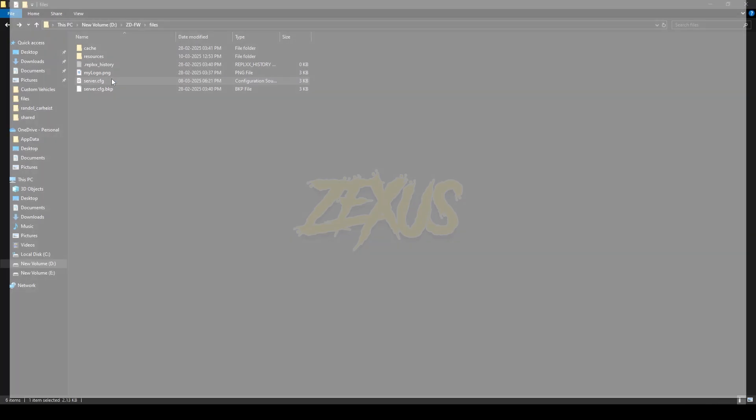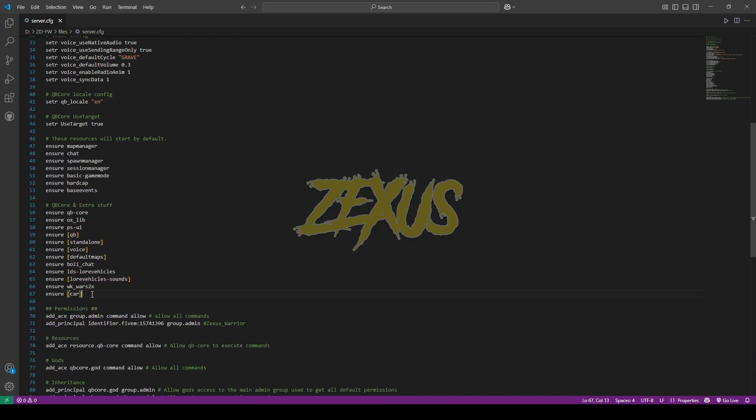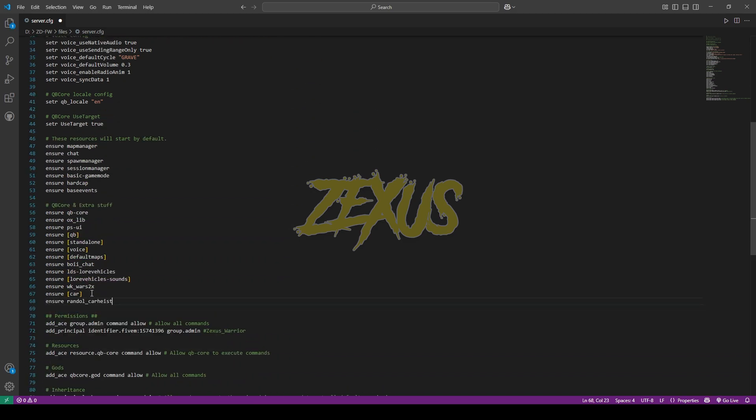That's it for the config part. Now copy the name of the file, open the server.cfg, and we have to ensure our script over here just like this. Now press Ctrl+S to save. That's it for the installation part.